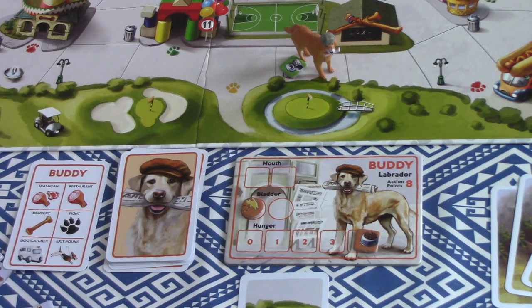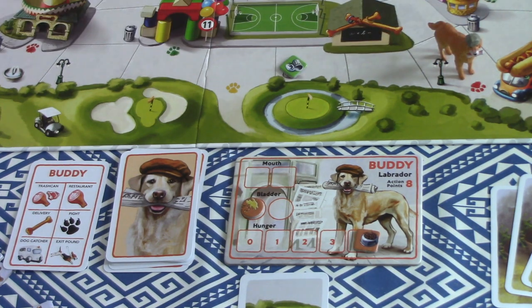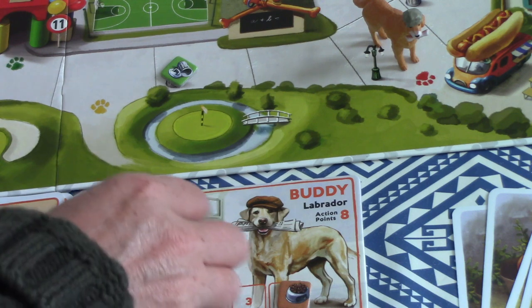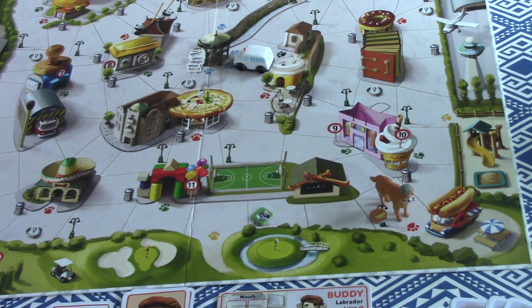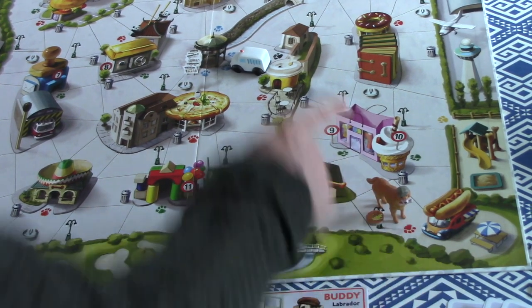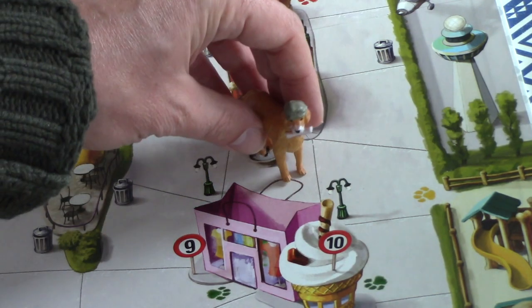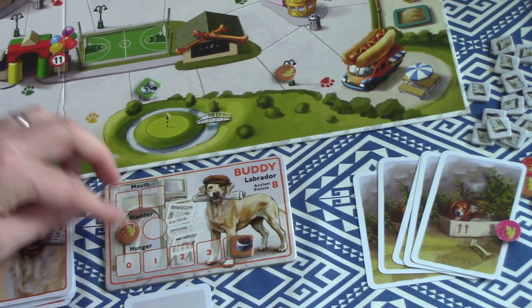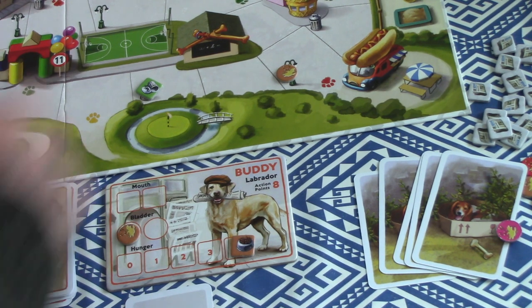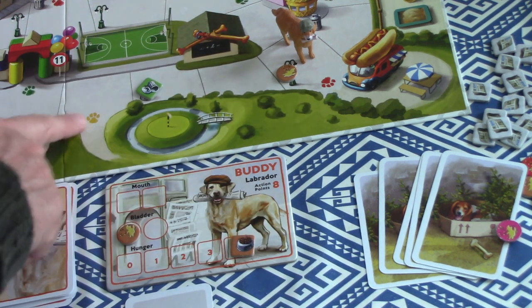With six actions left I move two more spaces. There's a lamppost here — everywhere you see a lamppost you can take a piddle token and mark it, using another action. You can get more piddle tokens by visiting water fountains: take an action to drink and take another counter, placing it in the bladder spot on your card.